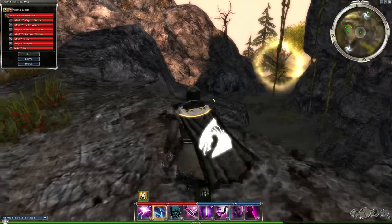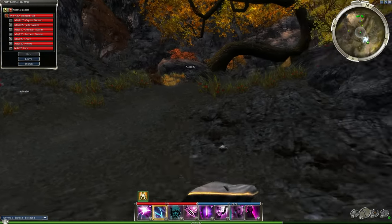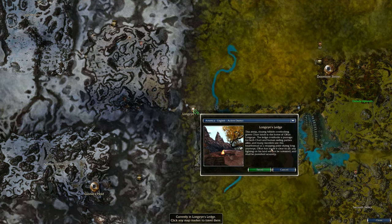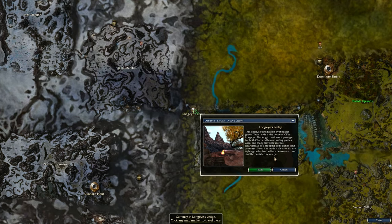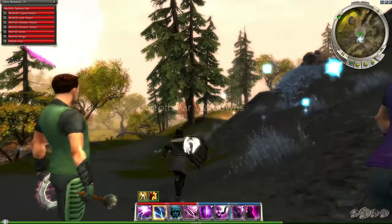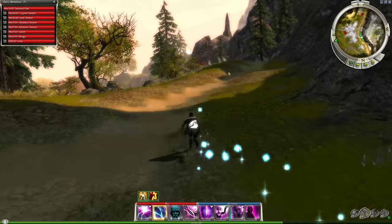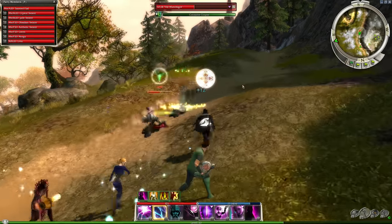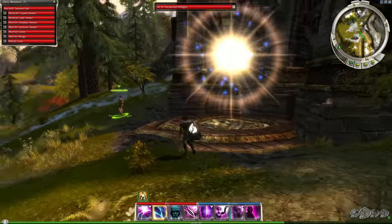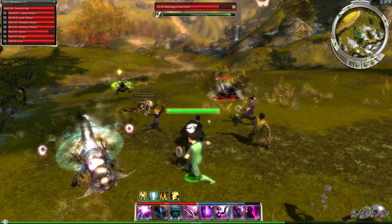So that's Sacknoth Valley. The last map is the Grothmar Wardowns. We can get there from the initial outpost — this is Long Eye's Ledge, in the Shiver Peaks looking out over. The lore says: 'This steep sloping hillside overlooking green Char lands is the home of Olfan Long Eye. The ledge overlooks a passage for both Char and human raiding parties alike, and many travelers use this hearth set as a stopping point. Olfan has made it clear to all — any fighting is prohibited.' The Char and humans are fighting so much, but the Norn don't really care about the conflict. The level to which the Norn feel like badasses in Eye of the North is incredible — Char and humans are forced to stop fighting because this Norn just says no, and he's so brutal and intimidating he can be an arbitrator. I love the Norn and I can't wait to see them do more in Icebrood.